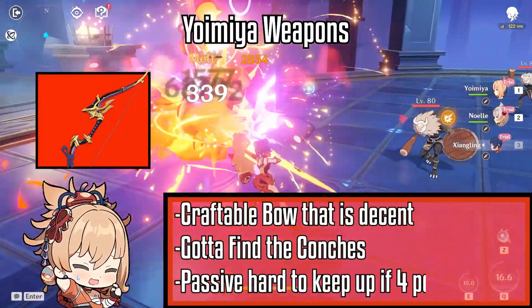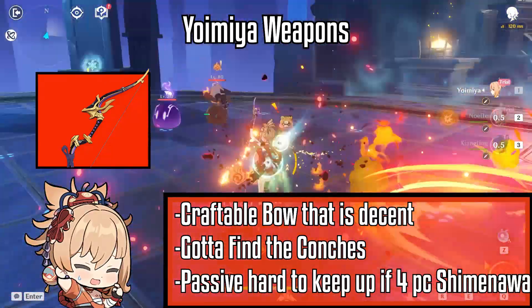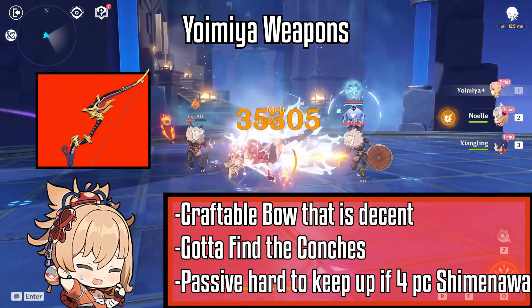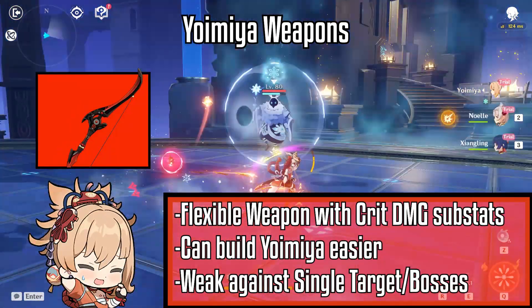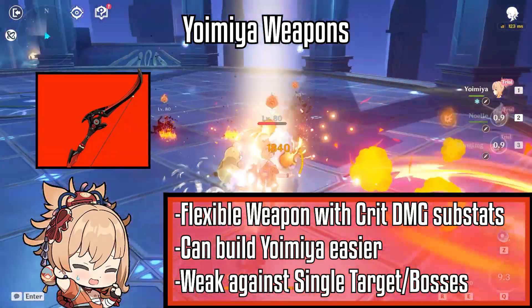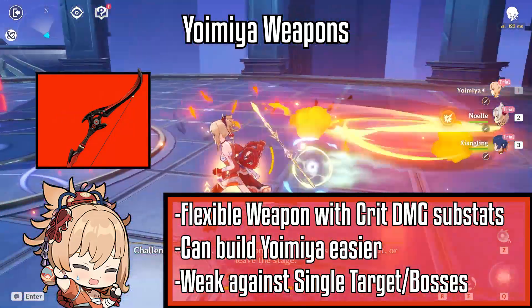Hamayumi is another craftable weapon you can use. However, the passive is a little hard to keep up if you use the 4-piece Shimenawa artifact set, so there is a limitation there. Between Hamayumi and Prototype Crescent, you should craft Prototype Crescent if you can. The Blackcliff Warbow is a flexible weapon with crit damage substats that makes Yoimiya easier to build; however, you need the weapon passive stacks for it to shine, and it is weak on bosses and single enemies.